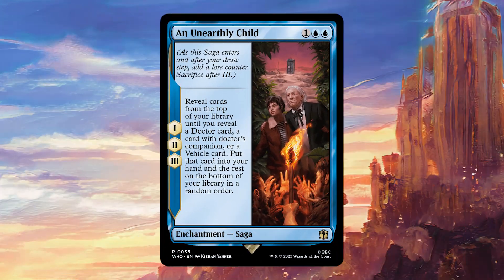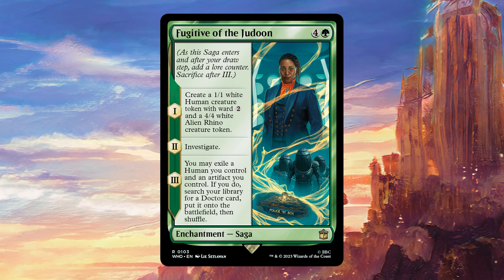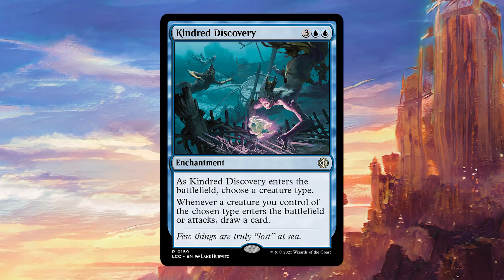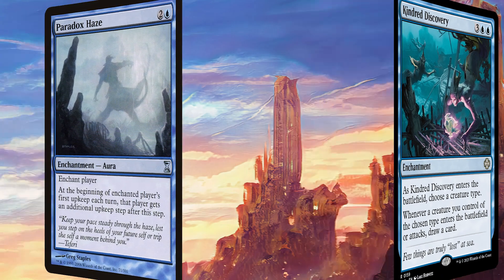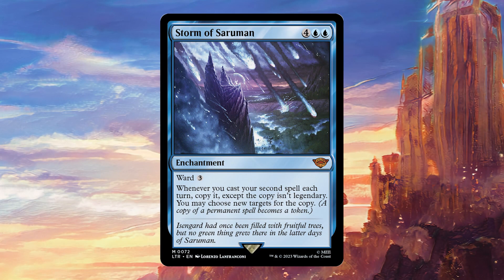Moving on to Enchantments, we have An Unearthly Child. This is a saga, so it's going to trigger all of our historic effects, and it also just gives us three Doctors essentially, which is very good. Fugitive of the Jeu Dune provides a nice little bit of value early on, and then we just get to search a Doctor and put it straight onto the battlefield — very strong. Gallifrey Stands is the main way we're going to try to win the game in this deck; we're just going to try to have 13 Doctors in play, which is difficult, but I feel we can get it done. Kindred Discovery is going to draw us a lot of cards whenever we attack with Doctors or whenever a Doctor enters the battlefield. Paradox Haze is very nice because it works with our win con Gallifrey Stands and also with a lot of our different Doctor cards and time counter cards. Storm of Saruman is a card that's been growing on me a lot lately — this card is really, really good, and since we're running so many legendaries, getting an extra copy of Gallifrey Stands or one of our Doctor cards can be huge.